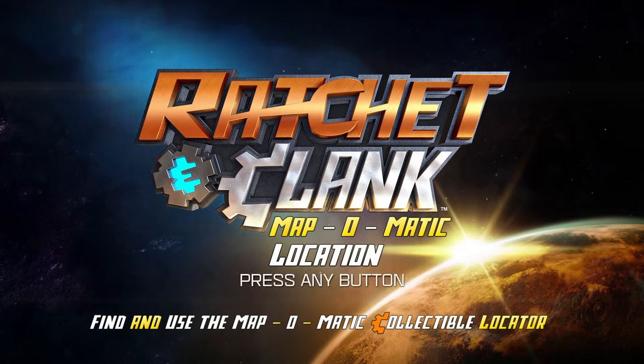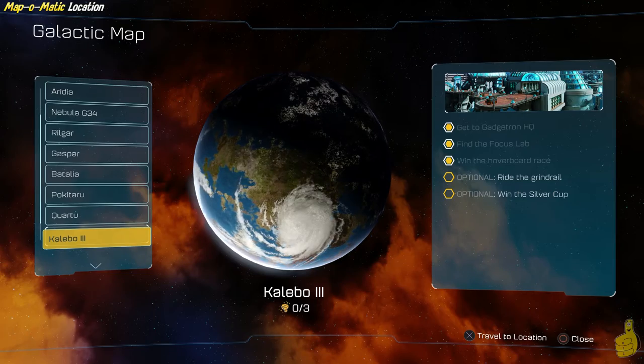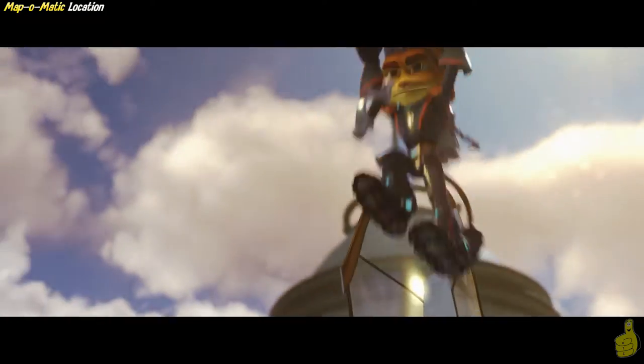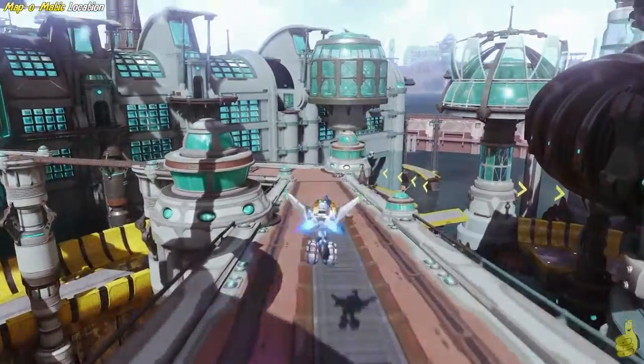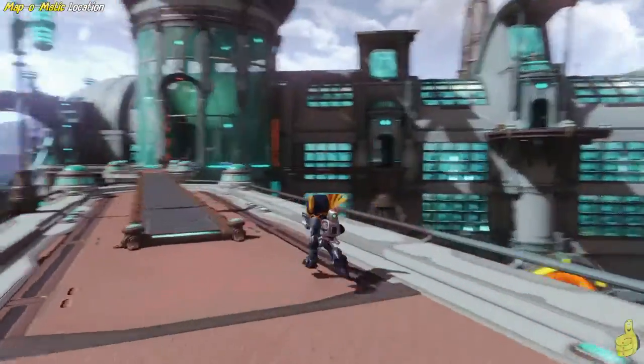Along your path you're going to find a certain level that has this little trail that you can kind of follow along with. That level happens to be Kalibo the 3rd, or Kalibo 3 — I'm not exactly sure what the proper way to say that is. But once we arrive here, there is a grind rail. It is an optional objective that you can do on this level, and it's real easy to bypass.